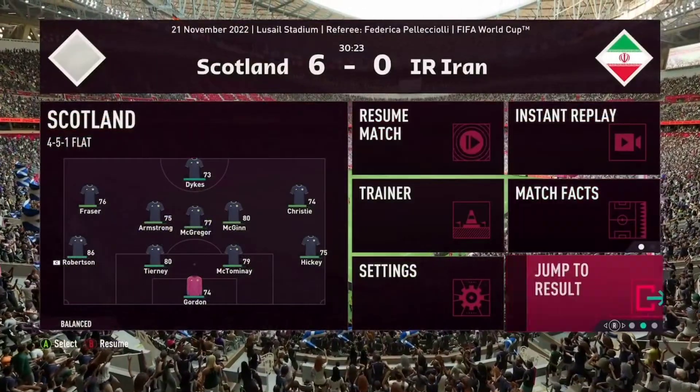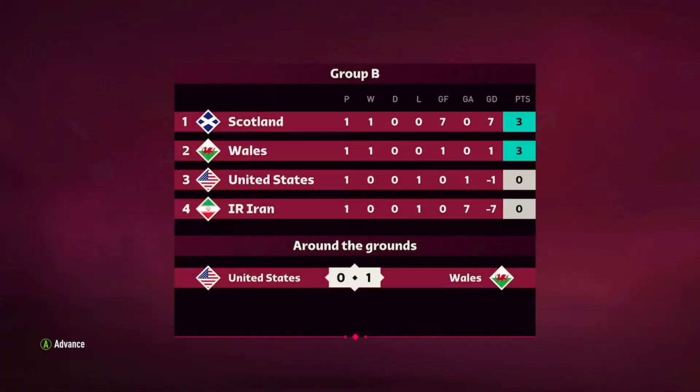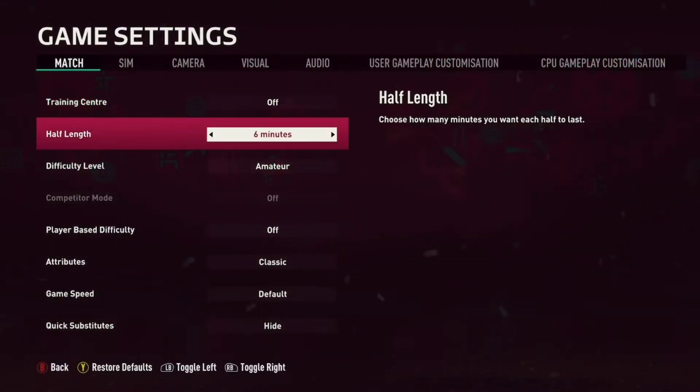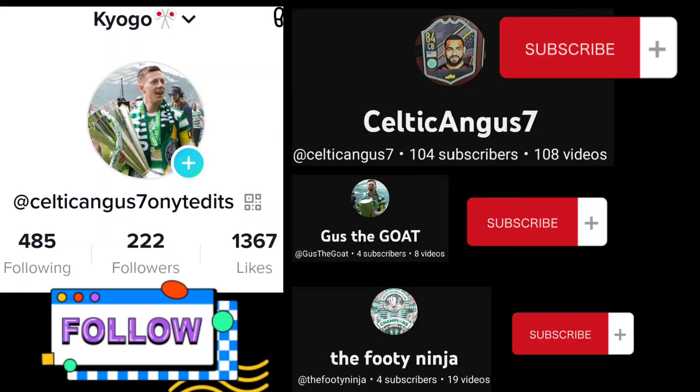At this point in the game I was like, oh this is too easy. I just jumped to the result and it was 7-0. Then I checked and realised it was on amateur mode, because on my first couple of games I played beginner, amateur, semi-pro, and so on until I eventually settled on world class mode.